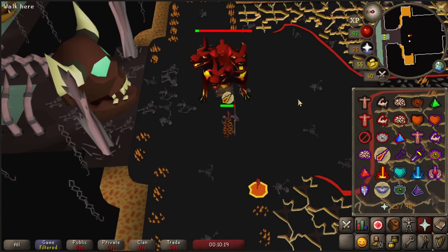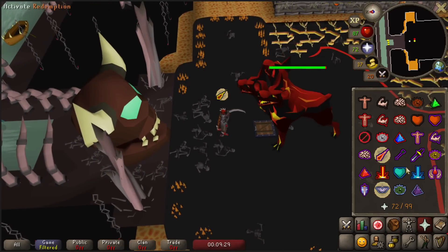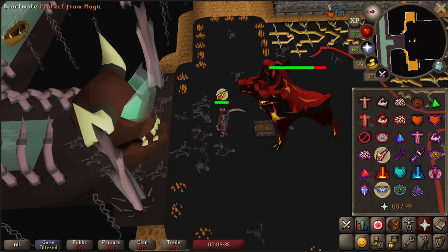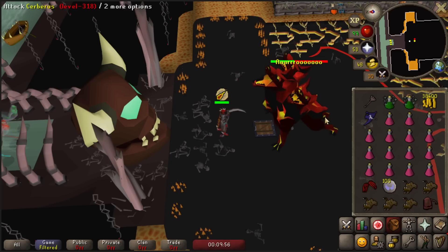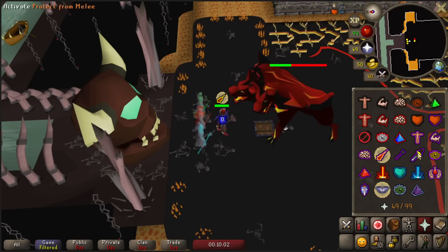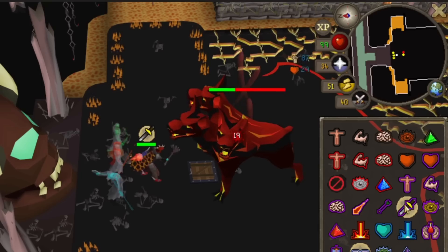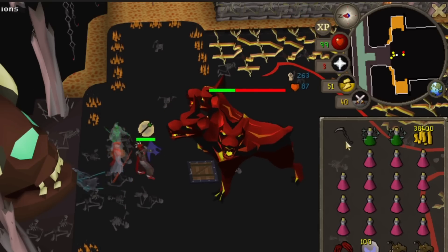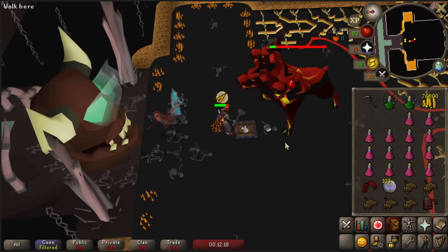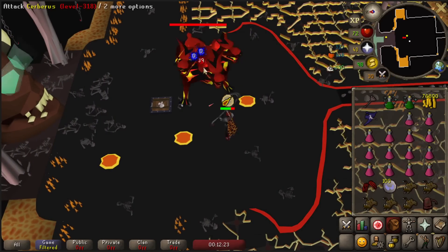Cerberus can be a tricky boss to learn at first but once you've learned it you can do pretty long trips. There are two mechanics to look out for. At the start of the fight and every 30 seconds, Cerberus uses an attack with all three attack styles — first mage, then range, then melee — and you can avoid damage just by praying accordingly. When Cerberus is below 400 hit points, three souls make their way from the river. They attack you in order from left to right and all have different attack styles, so you need to pray on each tick to avoid damage. The souls also drain your prayer, and wearing a Spectral Spirit Shield halves the prayer drain.